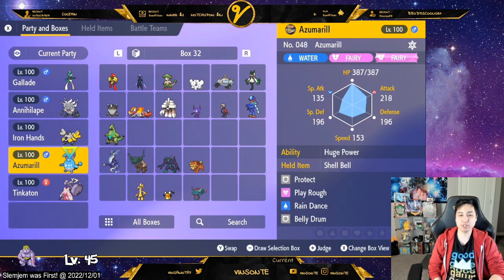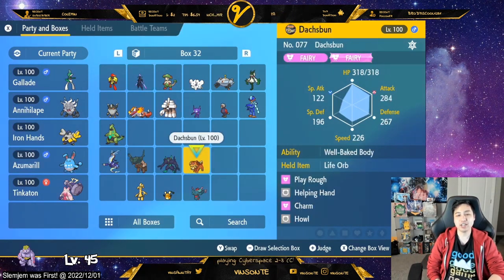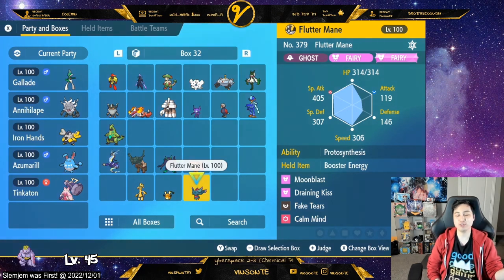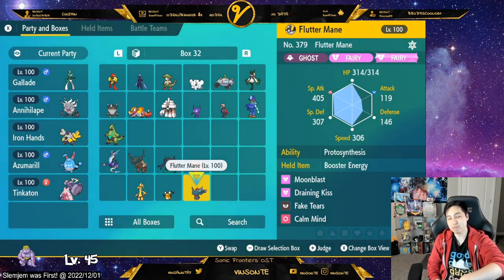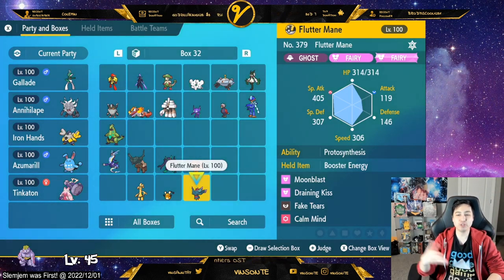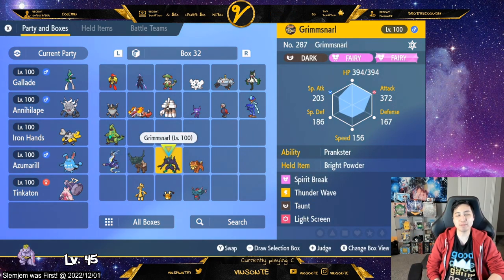All three of these are 252 HP, 252 Attack, with 4 Special Defense. For Fluttermane, you can use it to solo too, but also for multiplayer. All you need is Moonblast, Draining Kiss, Fake Tears, and optionally Calm Mind. Draining Kiss is to heal, Moonblast is for DPS, Fake Tears lowers their defenses, and Calm Mind boosts yourself. You can use Booster Energy or Choice Scarf or Bright Powder for the item.